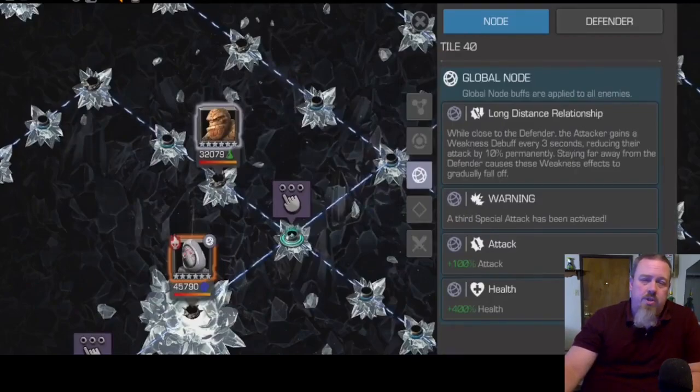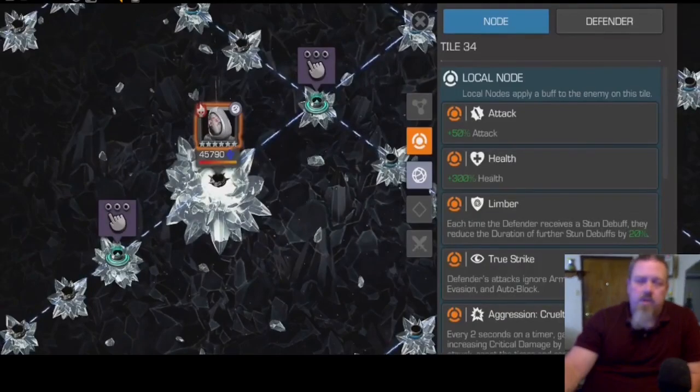Outside of that, this is a very easy path as long as you're making sure you spend time away from your opponent when you have those Weakness charges, so you can get them back off. Your boss for this one, after the switch-out node if you choose to use it, will be Ghost. Ghost has several nodes — the first being Limber: every time you cause a stun on her, the duration of your corresponding next stuns will be reduced.